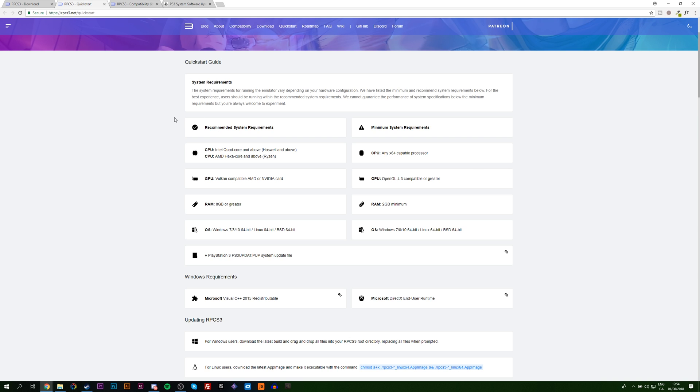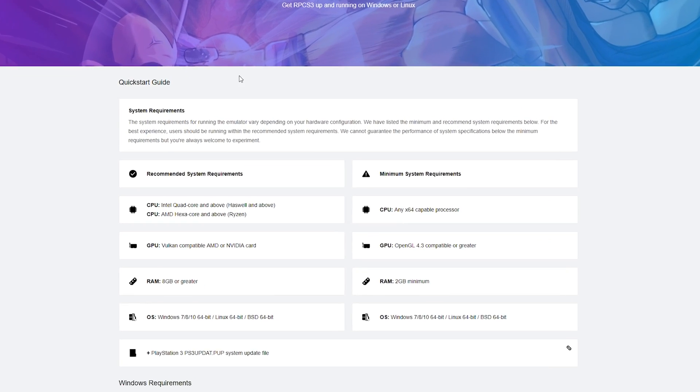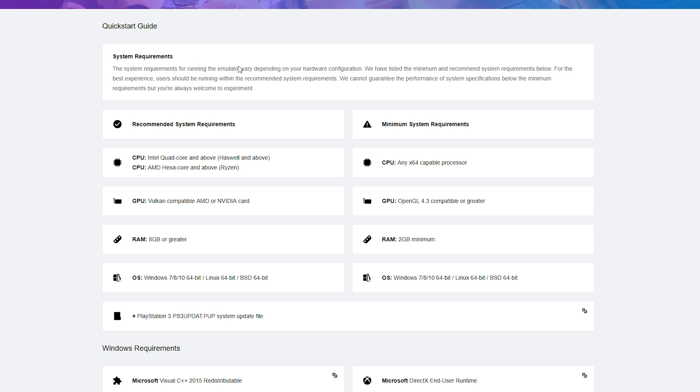The first thing we'll be doing is opening up our web browser. There are a couple of pages and things I need to show you before we jump into this emulator. The first thing we'll be looking at is the RPCS3 website. RPCS3 is the emulator we're going to be using to play PS3 games on PC. It is 100% free, but this page is going to show the recommended specs and the minimum specs you will need to run this emulator.